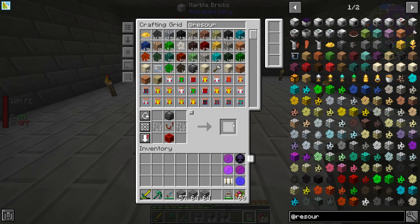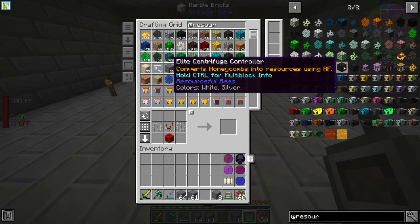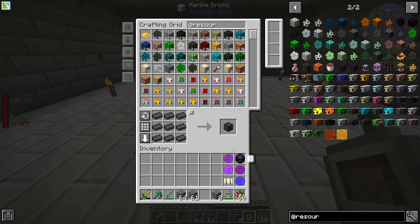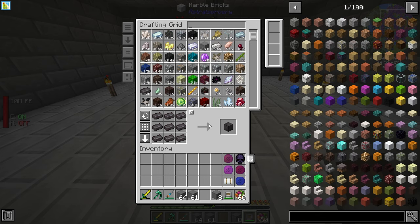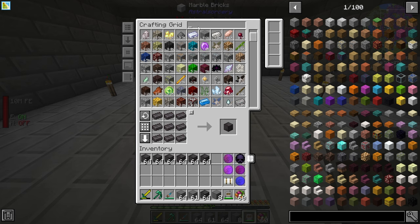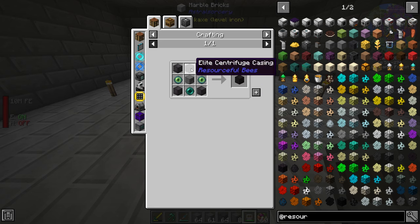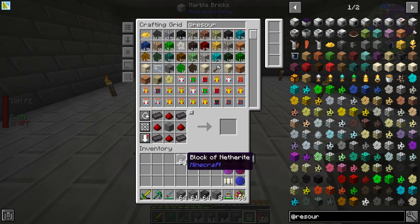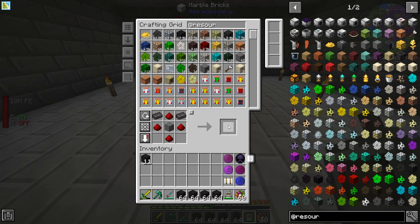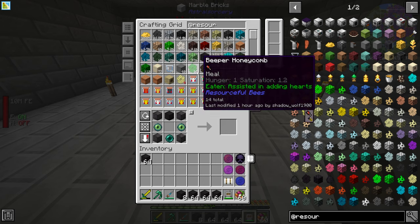Now we need to make eight centrifuge controllers like this. We can upgrade these because who's going to use basic ones when we've got the elite, which require blocks of netherite. I have been letting my netherite bees go for a while, so we have 4,000 netherites — making netherite is no problem. Back to Resourceful Bees, with this block we can upgrade the controller. We need an elite casing, made like this. So we'll go ahead and make plenty of elite casings and then make our eight controllers. All we need now is this elite casing and we're done.